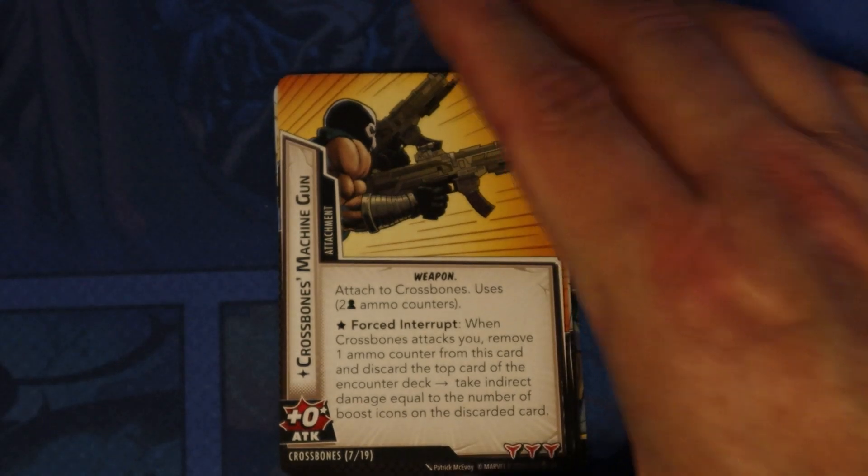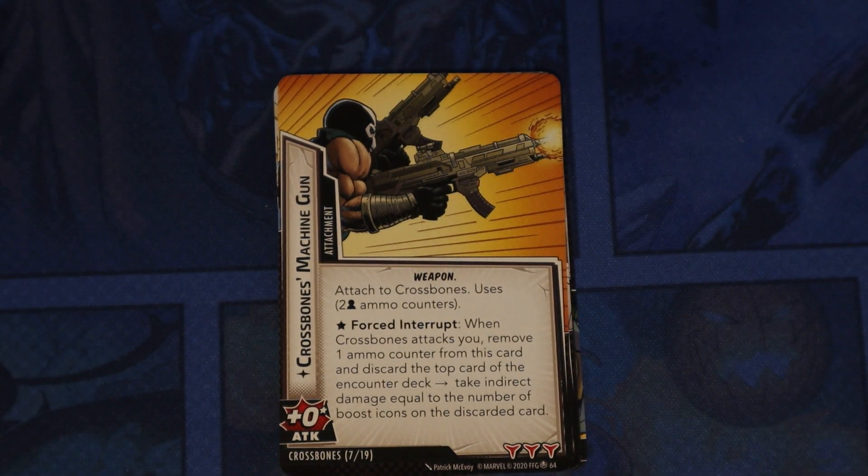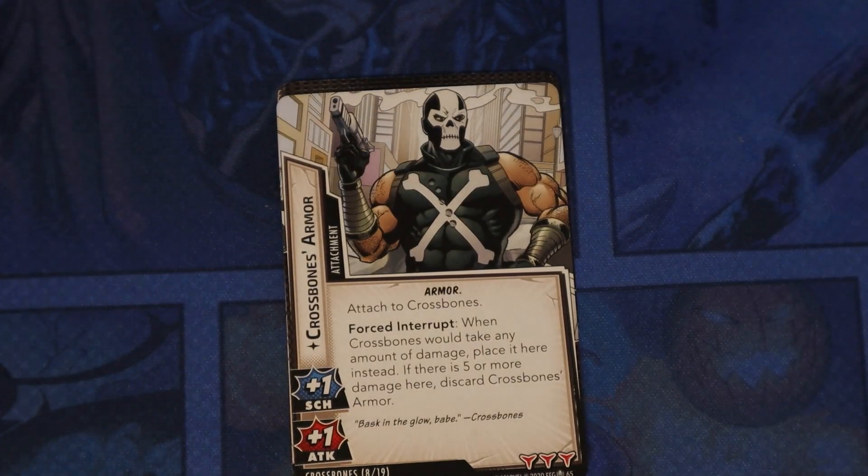Crossbones' Machine Gun is the one you search for on side two — it has two ammo counters per player. When Crossbones attacks, remove one ammo counter to discard the top card of the encounter deck; take indirect damage equal to the number of boost icons on the discarded card. Crossbones' Armor — attach to him; when Crossbones would take any amount of damage, place it here instead; if there are five or more damage here, discard Crossbones' Armor.